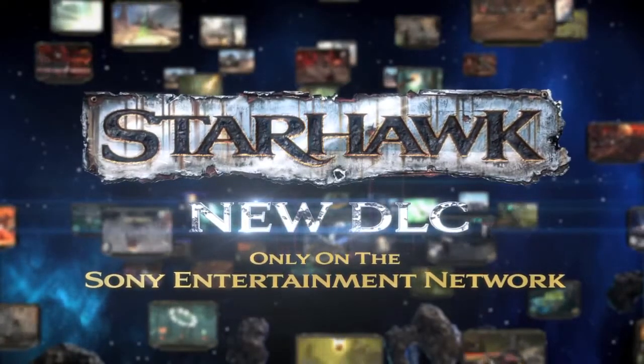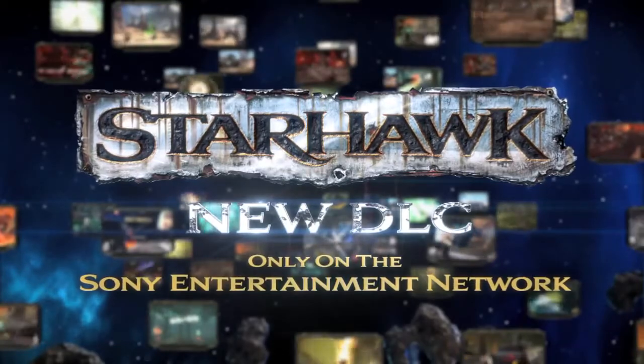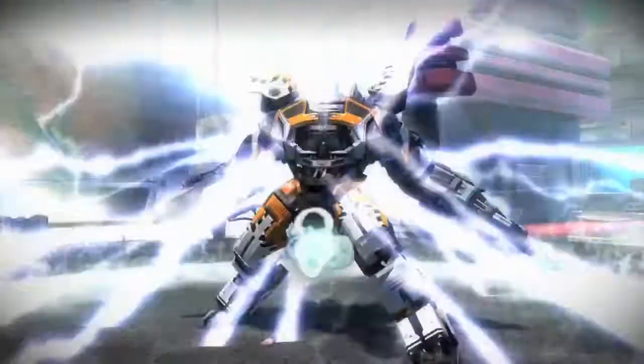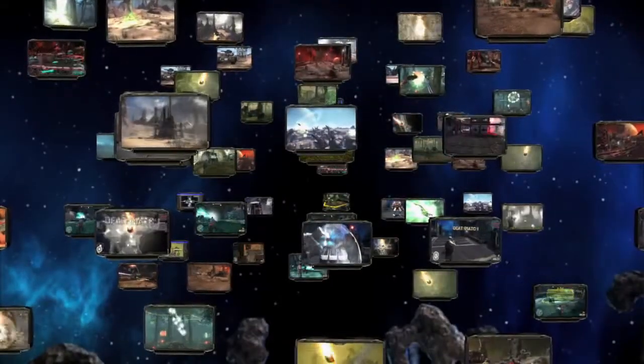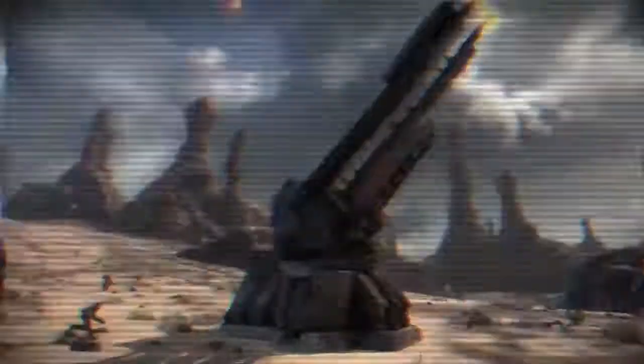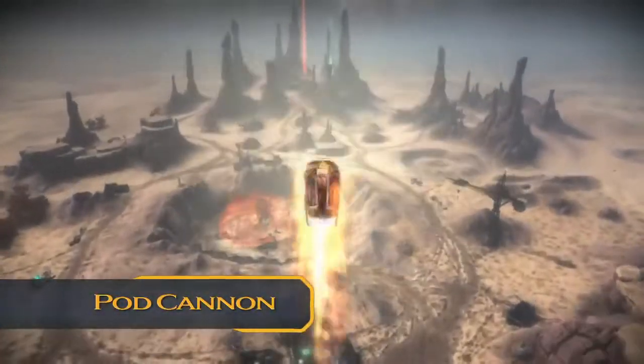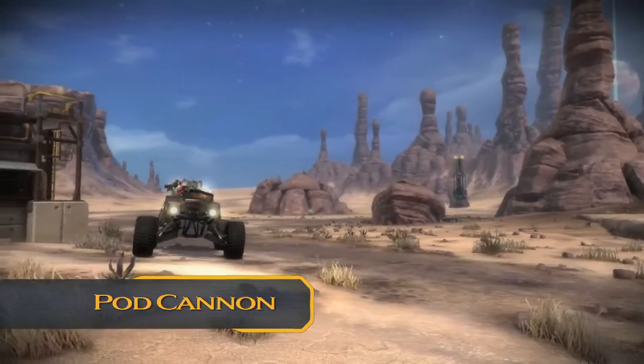There are so many things new in Starhawk that to cram it all into a few seconds would look like this. For those of you who missed it frame by frame, here they are. The Pod Cannon: shoot yourself across the map to get somewhere quick, and while you're at it, pod kill an enemy.